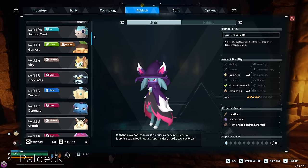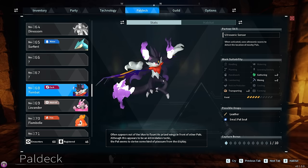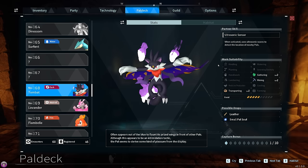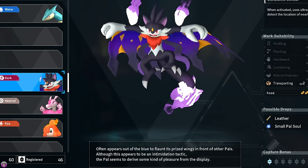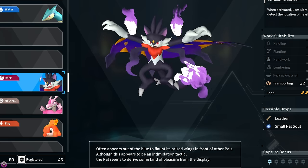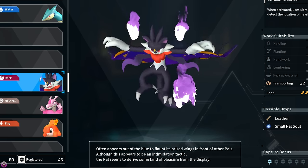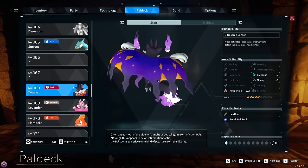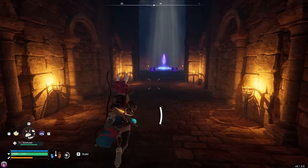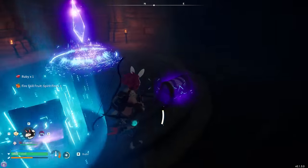What is this guy? He looks like Tom from Tom and Jerry if he was a bat. Tombat — when activated, uses ultrasonic waves to detect the location of nearby pals. Description: 'Often appears out of the blue to flaunt its prized wings in front of other pals. Although this appears to be an intimidation tactic, the pal seems to derive some kind of pleasure from the display.' Oh, he just likes showing off his wings! Catrus and him — the last two we've caught — have actually been fire designs.